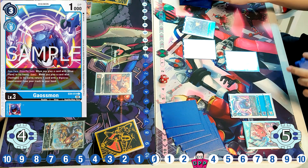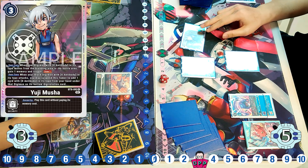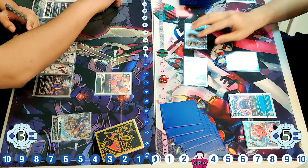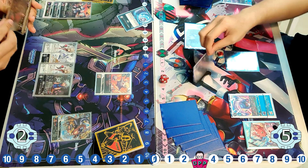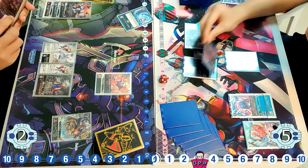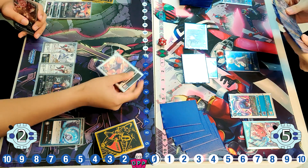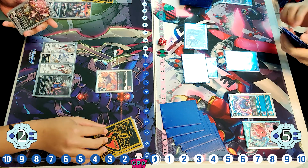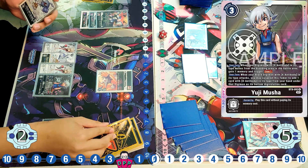It hatches into the Upamon, evolves to the new EX4 Gaussmon, and the side does swing at the security with the Greymon, hitting into the Yuji Musha. Fighting against Alphamon, there are so many security traps — Tamers, Memory Boosts — that allow him to speed up the deck pretty rapidly if you're not careful. It evolves to the Decker Greymon and stuns the Chikurimon, but I'm not sure it will be enough because he has 2 Cool Boys, 1 Yuji Musha, and of course the Memory Boosts.